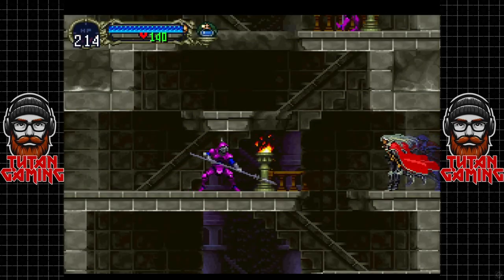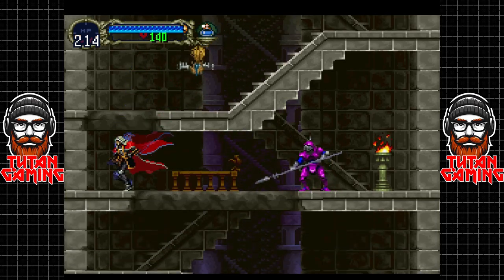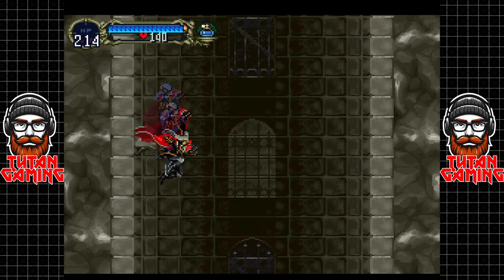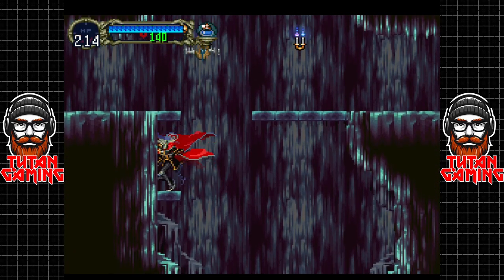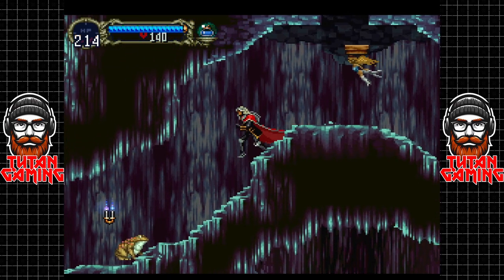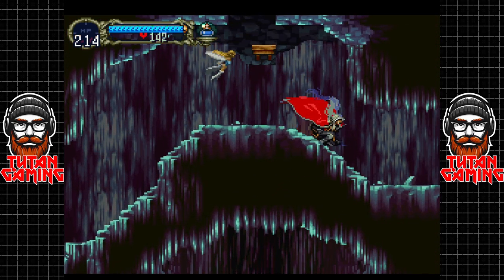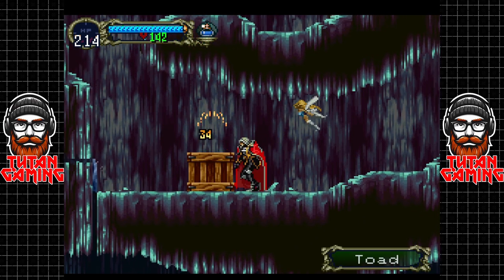Welcome back to Castlevania Symphony of the Night. Let's start exploring - technically we should be going to the underground cavern here, but before we do that we're going to find ourselves an item that we kind of need, and that of course is the mermaid statue that will allow us to summon the boatman. There are also loads of items around here but unfortunately we lack the ability to do much with that.